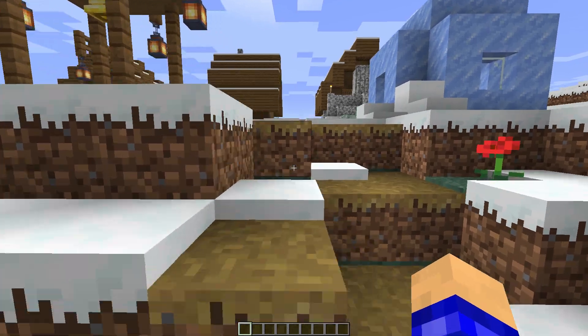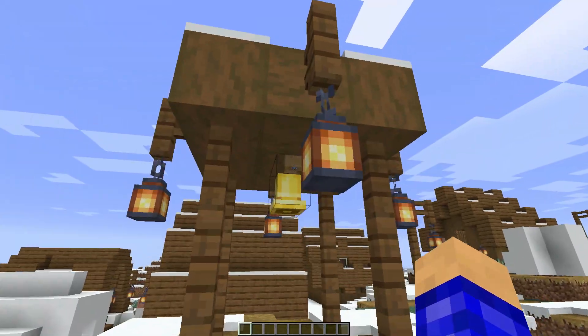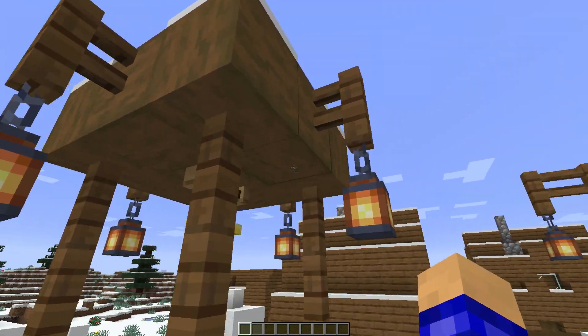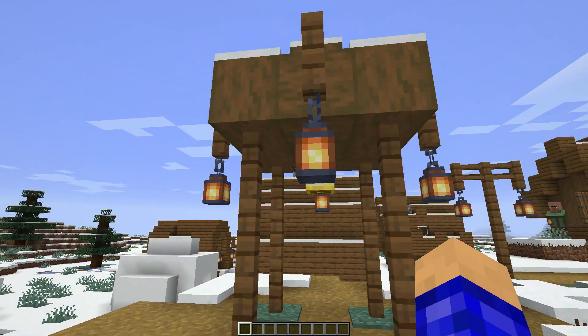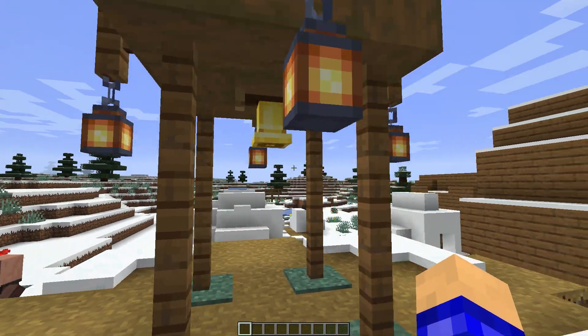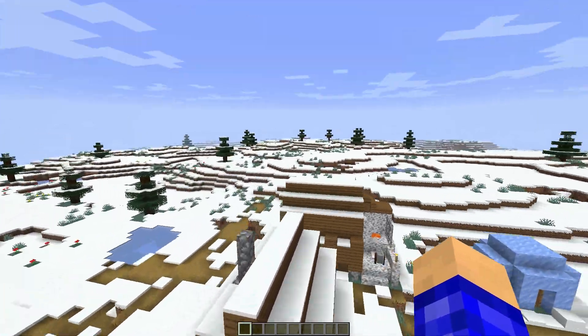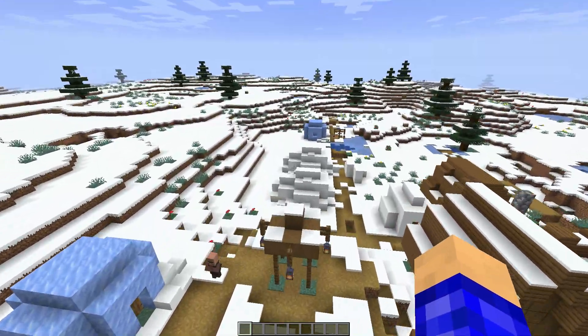Also one more thing I forgot to mention — there's a bell here. It looks pretty cool. There's like a little bell tower type thing — not really a tower, but it has fences and lanterns on it, and there's a bell right in the middle. I don't know what this is gonna be used for, but it's a cool design. I'm thinking maybe for the village raids — maybe there's a pillager outpost around here or something like that, and this thing will be rung.